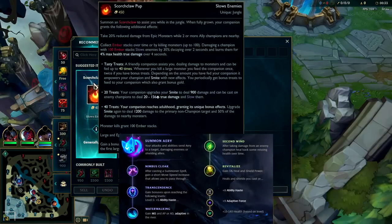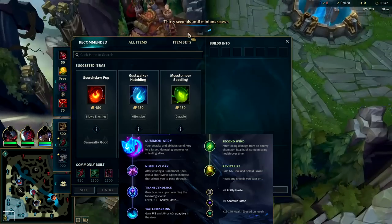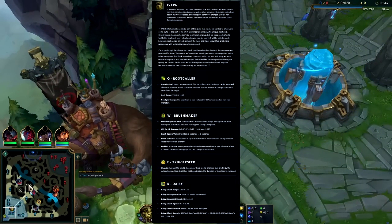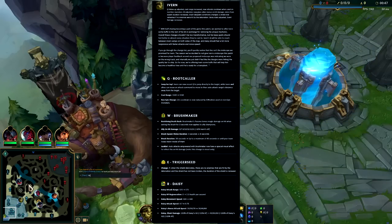Yo, what's going on guys? Riot way over buffed Ivern for this patch and these buffs are live so you can abuse it right now. His Q has more range and goes on a half cooldown when you hit everything besides epic monsters. His W now buffs his allies as well, giving them more damage on hit, and it gives vision for 8 seconds instead of 3 seconds.